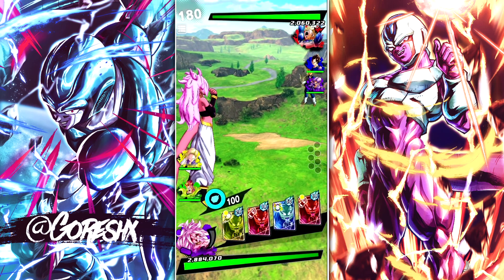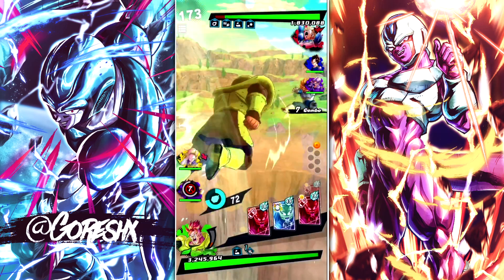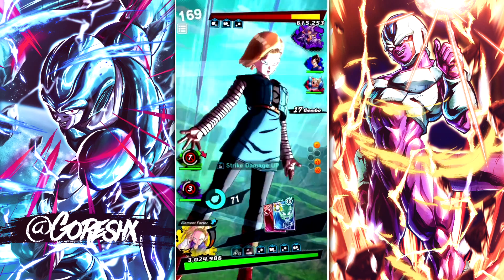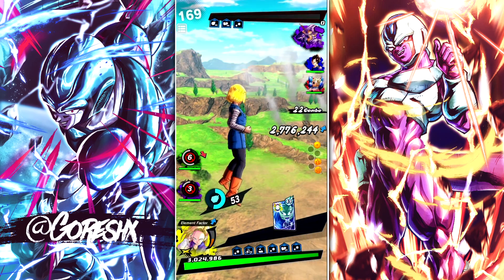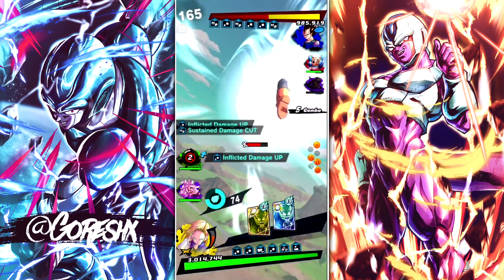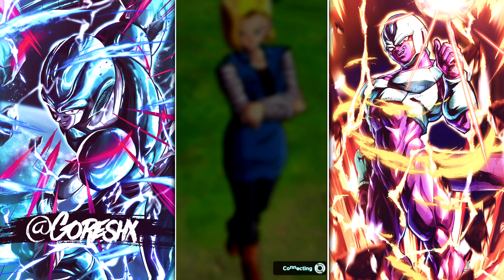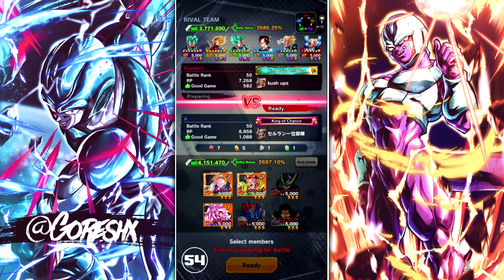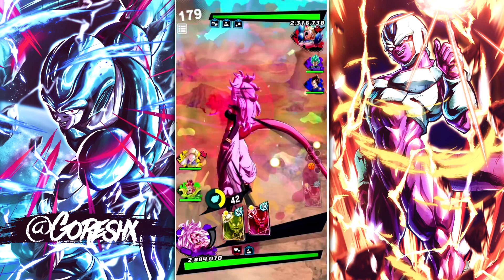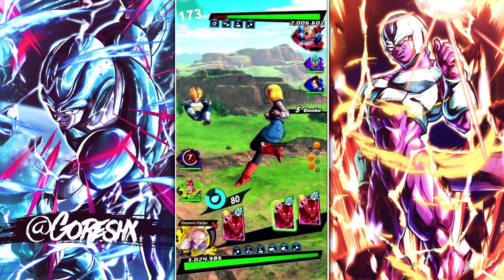Alright, what are we up against? Vegeta family - yep, looks like it. Let's do taps and go out into 16. I'm actually going to 18 here - I want to see... oh, that's a mistake. I'm just going to pop this and turn this into a strike and you're dead. Okay I'm going to back up. This is like almost the same exact team we just fought.